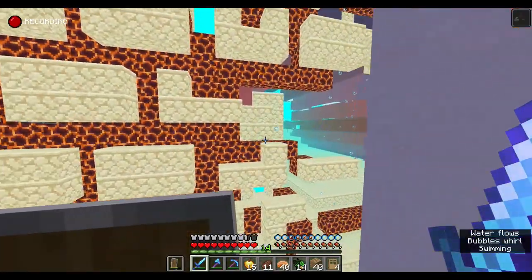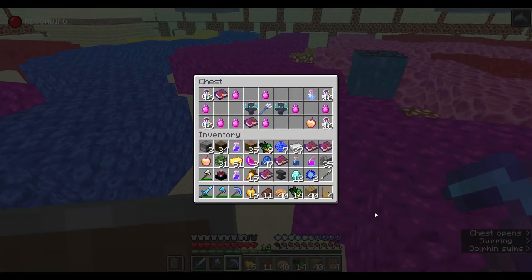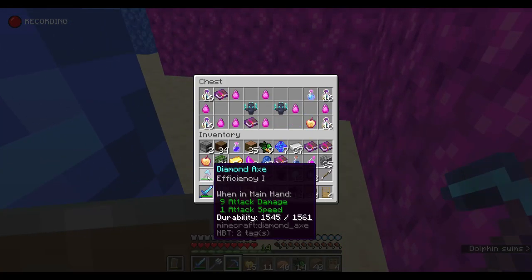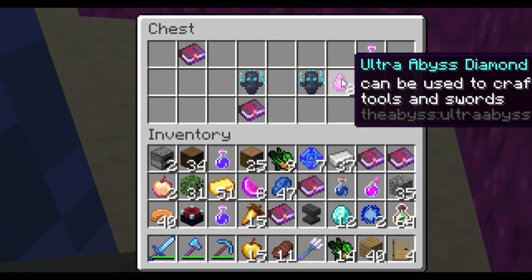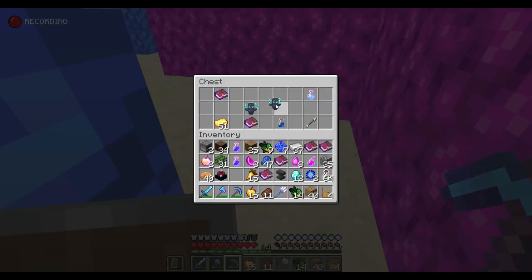Oh my gosh, this is so cool — and there's a chest. What is this? No way — that's loyalty. That's so awesome. An enchanted golden apple. Ultra abyss diamond. Totem of thunder — activates when below three hearts, summons lightning. This is insane. I feel unstoppable.